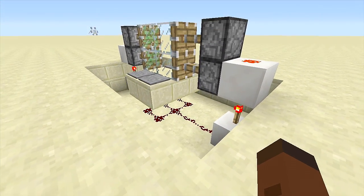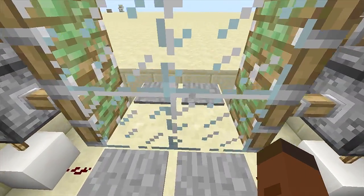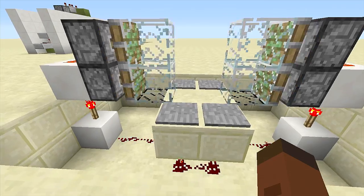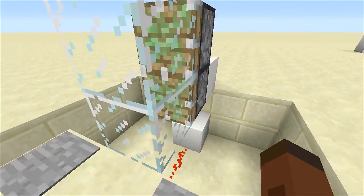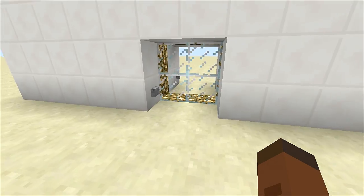I know some subscribers are about to say they know a simpler design — it's actually the first redstone creation I ever built in Minecraft, which got me into redstone, and it is a simple glass piston sliding door. If you don't know how to build this one you can pause the video. There is nothing to this one — click the pressure plates and the glass door opens and closes.